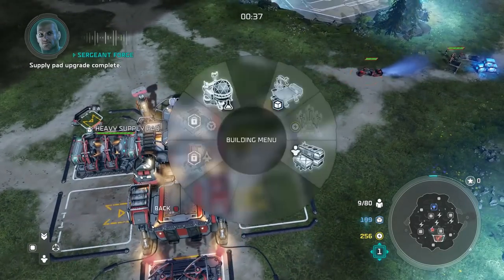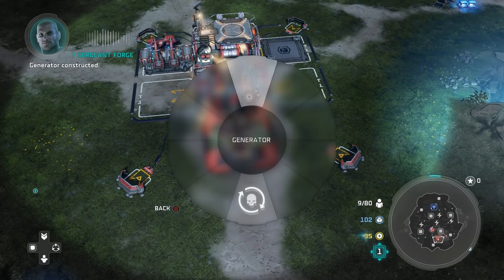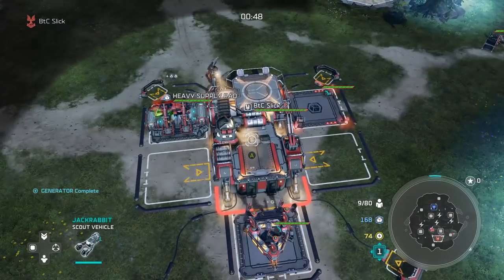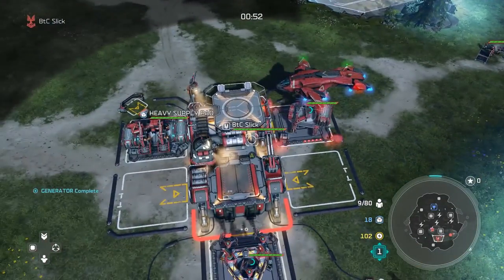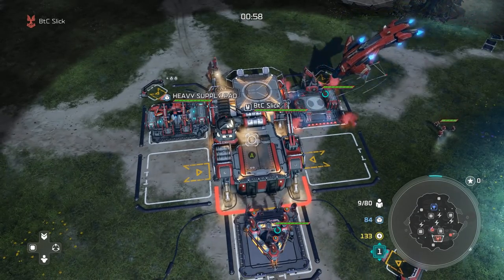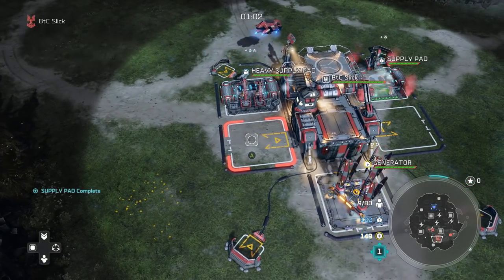Go supply pad third and upgrade the generator the second it comes up — it's really important. Send a marine off the bat to go grab power crates, just as I did. Then you're gonna want to grab a mini base as soon as possible. As soon as I had 200 supply you'll see I do that, then I grab more supply crates with my marines. I also run my rabbit across the map to grab the power crates ASAP.